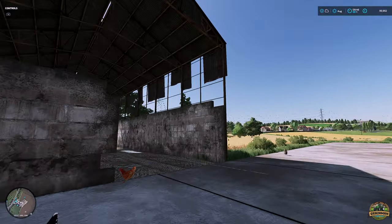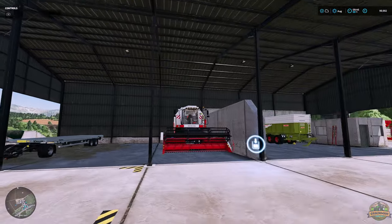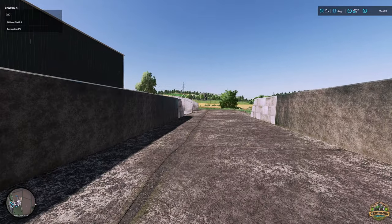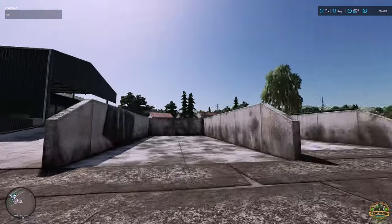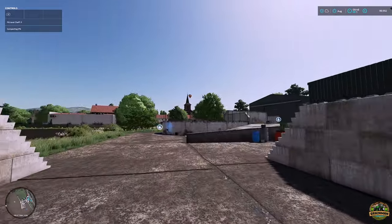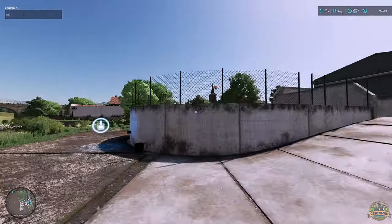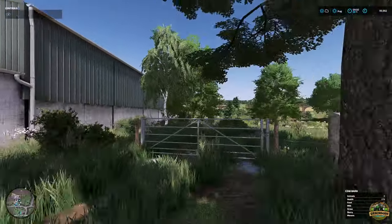We've got space for our equipment, a field here, and a bale and pallet storage area built into a nice model. There are some storage areas, a couple of very nice storage pits with great levels of detail - rubber or plastic draped over the sides. It really makes this feel like an immersive farm environment. There's a cow barn, a manure pit, and a slurry tank - just absolutely amazing.